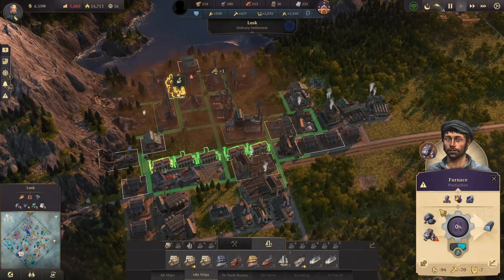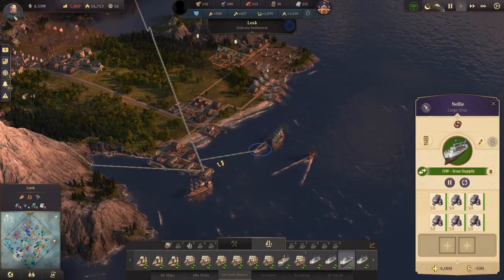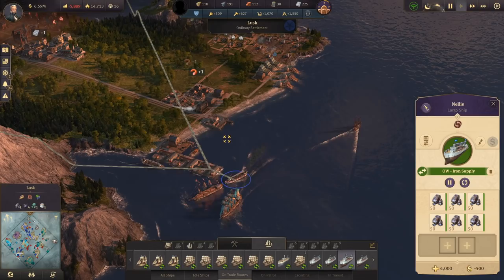So that's finally the last thing — the fur. I saw the iron ore not that long ago. Where is it? It's here now. This might need two ships on the route.